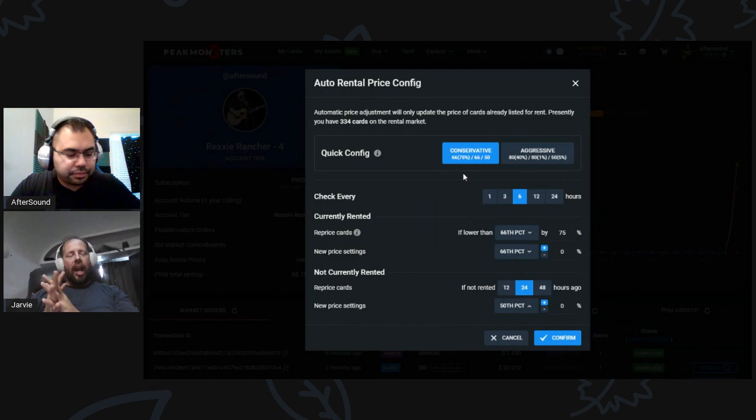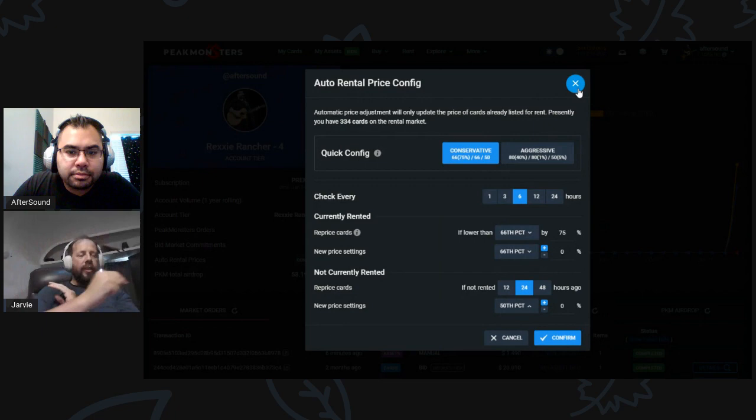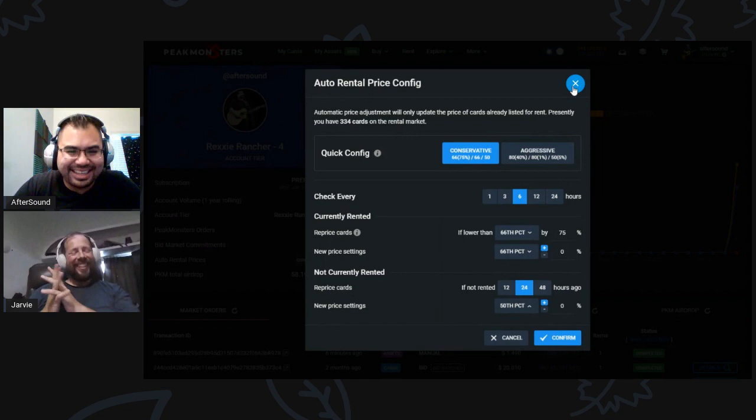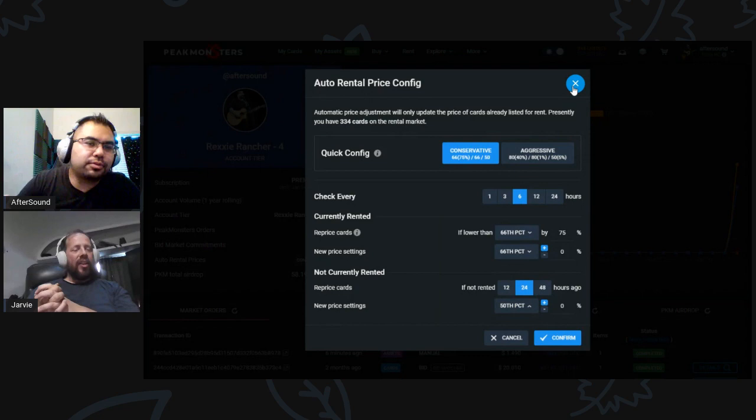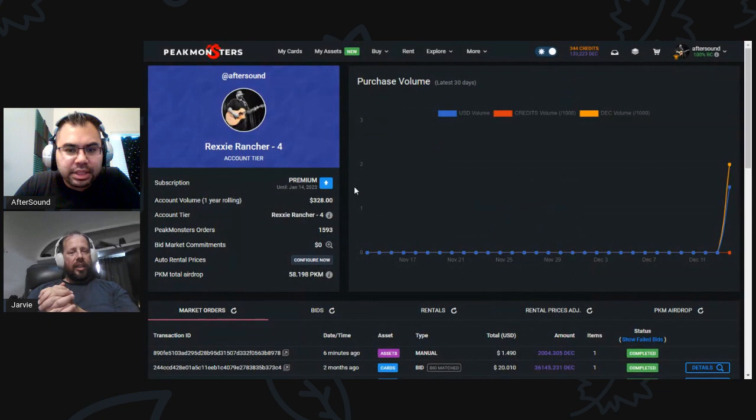Is there a way to track where my repricings are over time so you can see when it makes more sense to get premium? It will track how many you've used that month, but we don't currently have one that tells you previous months — that would be a feature request on Discord. It resets by calendar month — too complicated to track otherwise. To check your repricing count, hit Configure Now and it will show how many repricings have been done already.